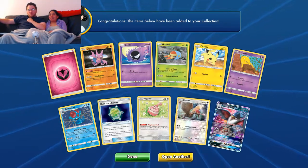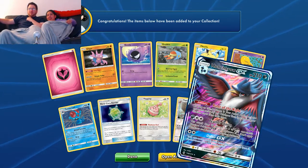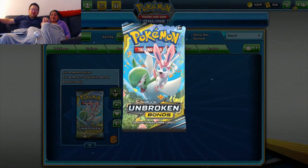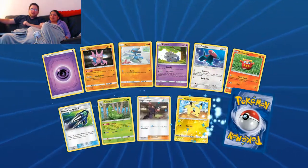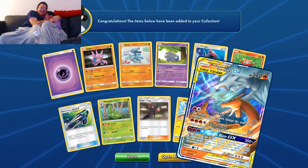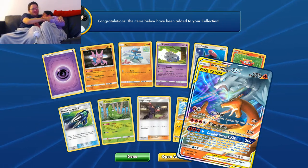Another Honchkrow GX — cool, different art. That's the default art, which I think I had already, but still pretty. Fire supporters, fire trainers, fire support Pokémon tend to accelerate energy — that's what Fire does. Yes! YES! Got my Reshiram and Charizard! Oh my god — YES!